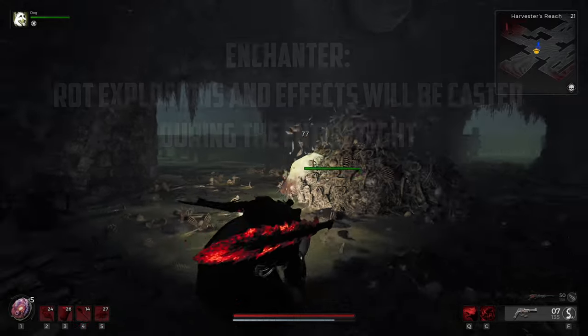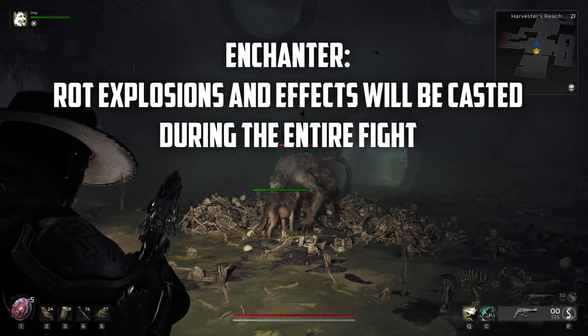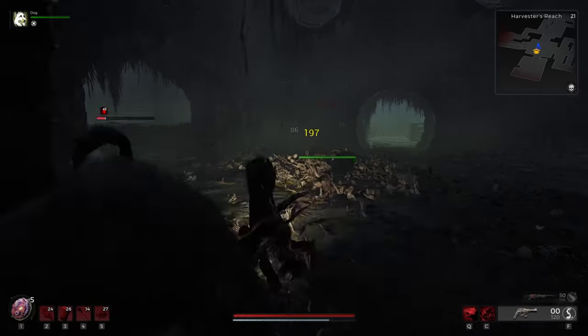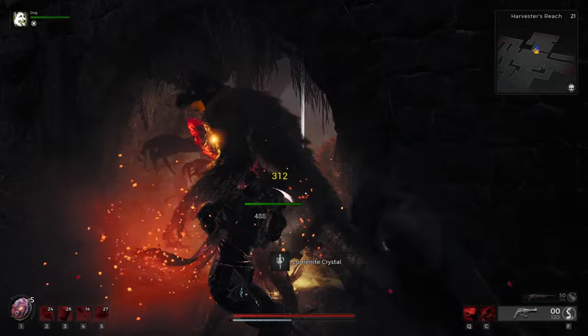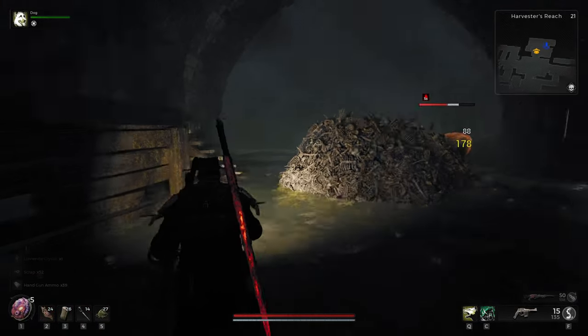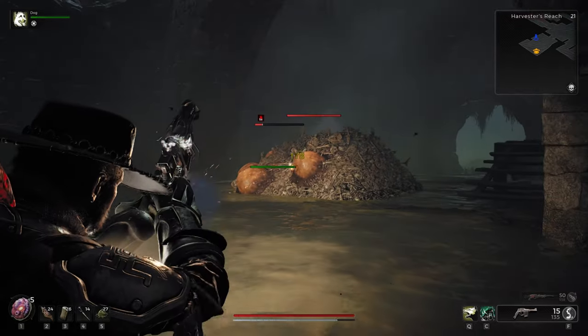Speaking of really bad modifiers, Enchanter can be pretty bad if you run out of room in your boss arena. Enchanter will allow the boss to use rot explosions and effects on you throughout the entire encounter, giving you literally nowhere to breathe. It's best to try to evade and create a little distance between you and your teammates with this one. If you're nervous about getting hit with too much rot, make sure you bring some oilskin balm for resistance and to help cure it.